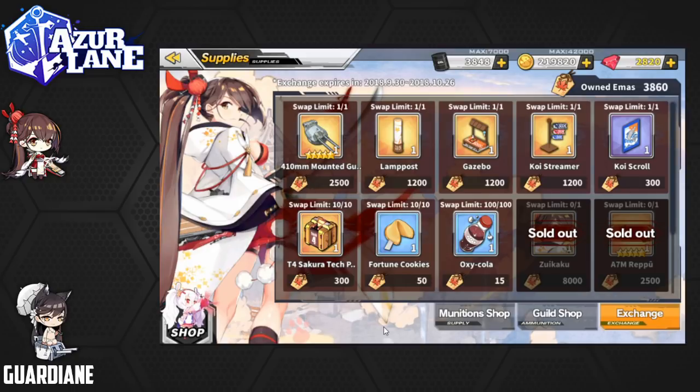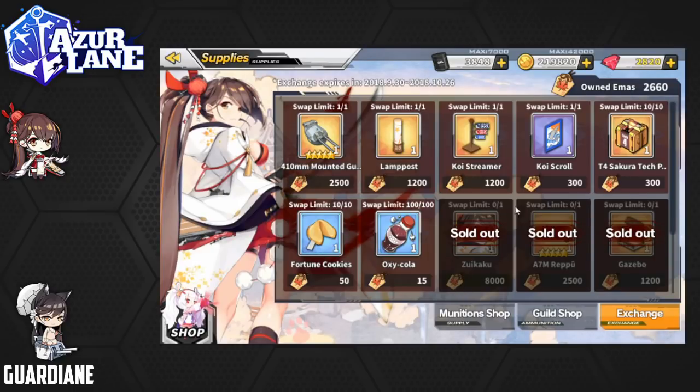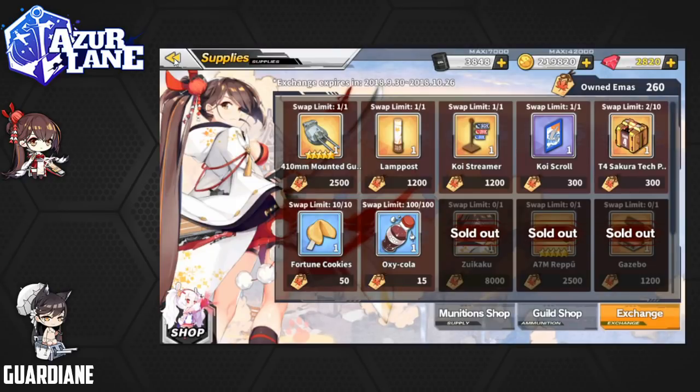We've got 3,000 Emmas left. I could splurge on tech packs since I am kind of hoarding these for the time being. Could also go for some of these other items — I like getting stuff for the dorm, especially if the little chibis can interact with them. I have to think maybe the gazebo is interactable. So I'm going to get the gazebo. And then I will probably wrap up the rest with tech pack purchases — I'll just grab eight of these. And there we go.